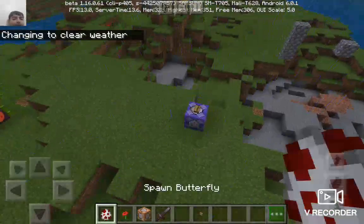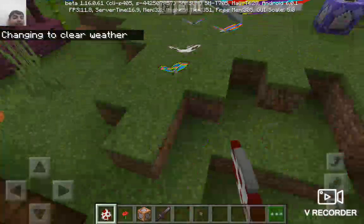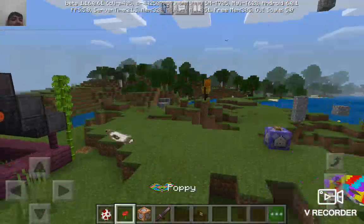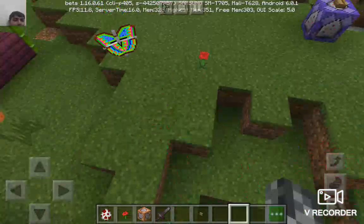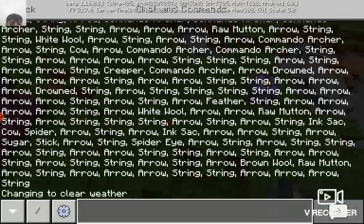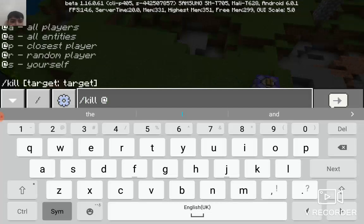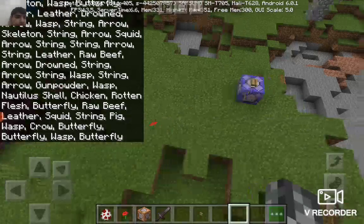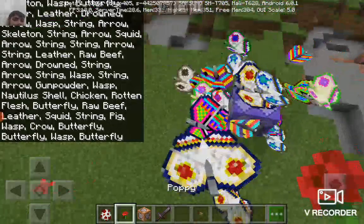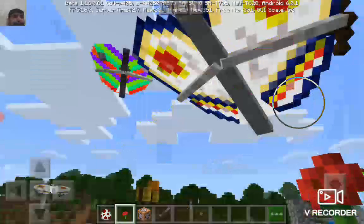Today we're going to spawn some really cool butterflies. Let me show you these guys. When you spawn in the butterflies, the butterflies change. When you hold a flower - I'll hold the rose - as you can see, the butterflies come around.